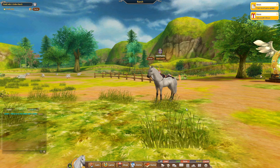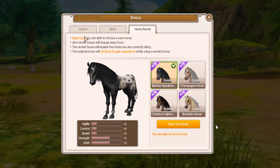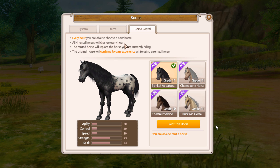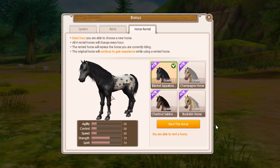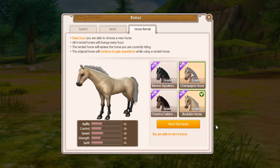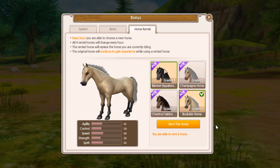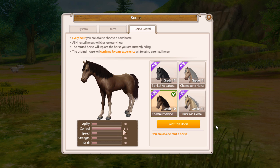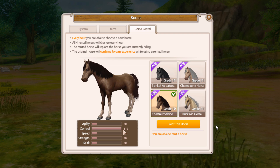If you're not sure what to focus on, consider trying out the free rental horses. If you go into bonuses and click horse rental, every round you're able to choose a new horse. All four rental horses change every round, and they can have very varied skills — a purely control horse, a split-statted horse that's half strength and half spirit, or others. This gives you a chance to try different skill sets and find the horse that's just right for you.